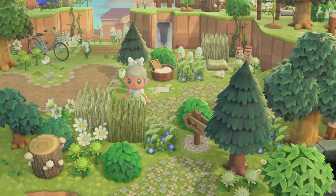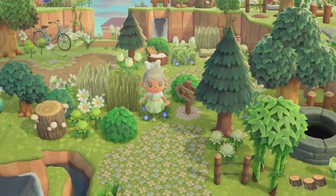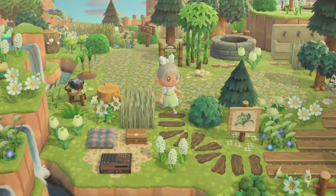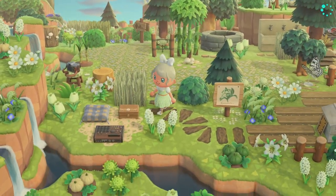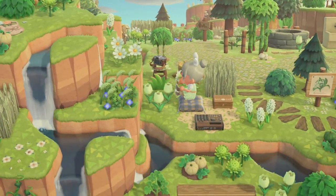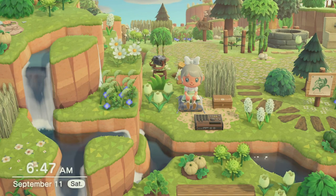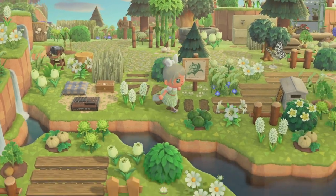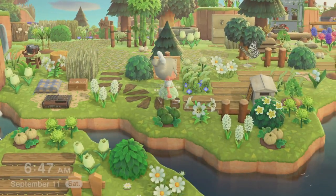I'm trying to stick with a color palette for this island, so you'll be seeing a lot of whites, greens, and blues. I have this colorful flowery path and I incorporate some of the colors from the flowers in other areas of my island. Over here we have a little music creation space — I really love that MPC player, I was so excited when it came in the new update.